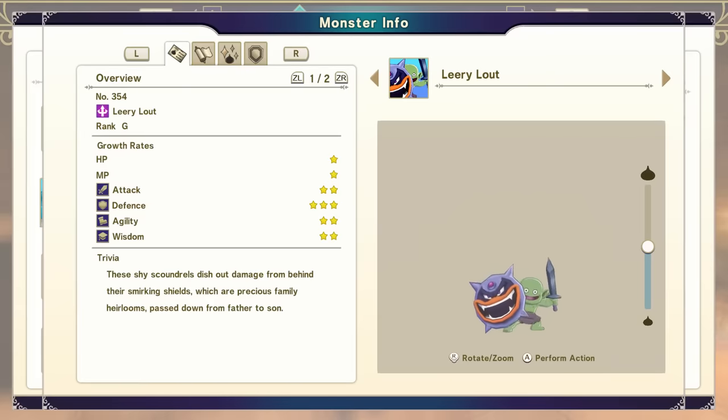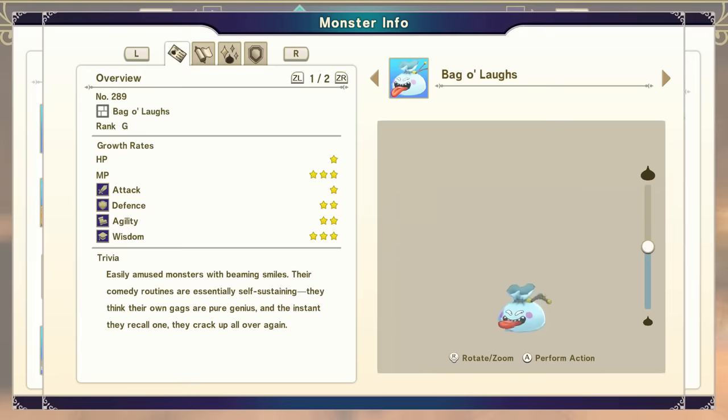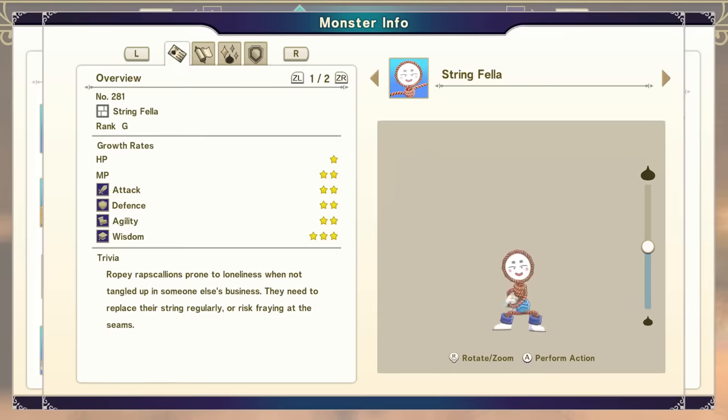If you want to synthesize a Leery Lout, you can do a demon and a material, either G-rank, but honestly just grab this — it's very early. You are also going to need to acquire a Bag O' Laughs. This is a slime type combined with a material where either rank needs to be G. Grab one from whatever you've already captured, or go to a starter area and combine them. At this point, we're going to begin our synthesis.